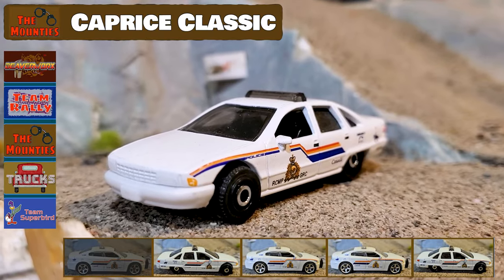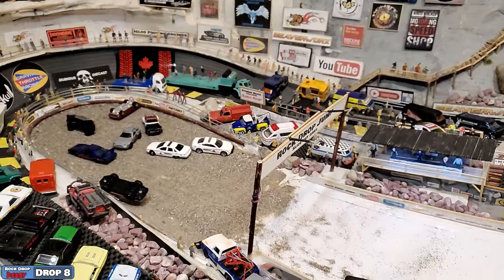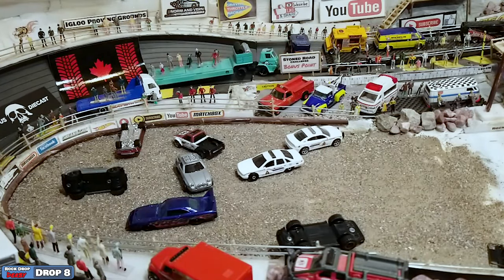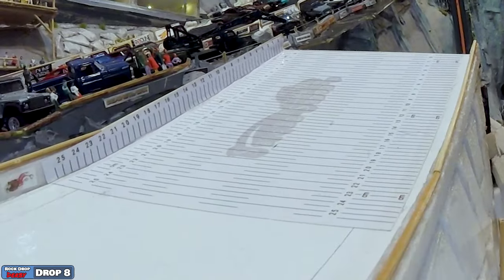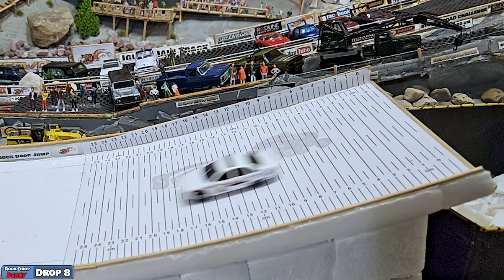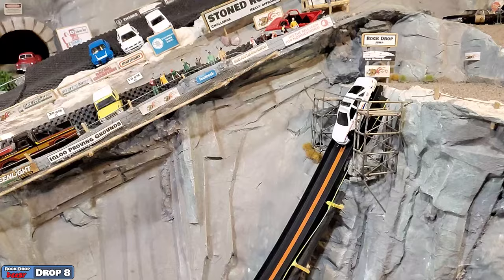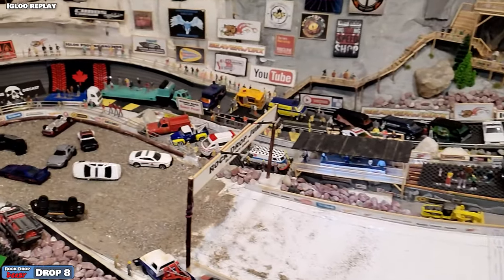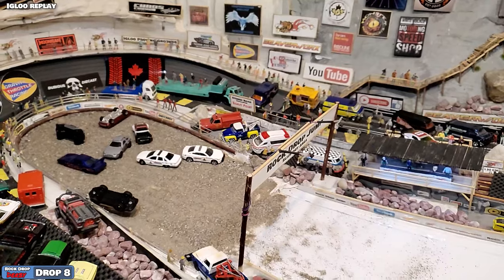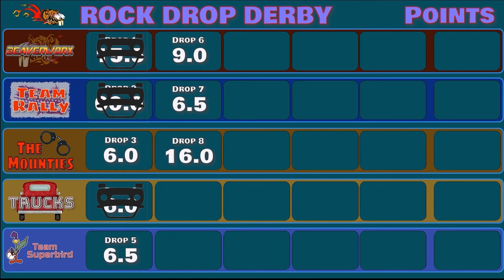Second run for the Mounties — this one's going to be in the Caprice Classic. Look at this spaceship flying over top of the ramp. Gets some great air. Looks like he even tried to help the Porsche out again, then did a little puppy rollover right there on the landing area and slams it back down on its wheels, all nice and proud beside his buddy. Checking out the distance on the landing ramp — that was a huge jump coming in at 16 centimeters. They're saying the front end did touch on the ramp before anything else, so that distance counts. That was 16 centimeters on the landing ramp, which is huge for the Mounties — that brings their points over 20, making them the team to beat.